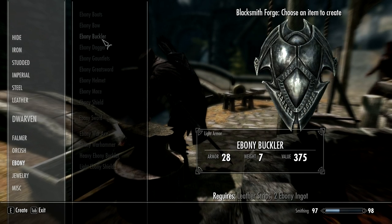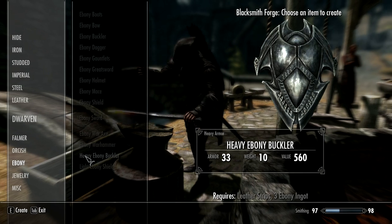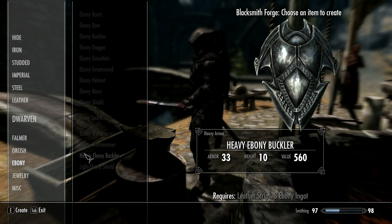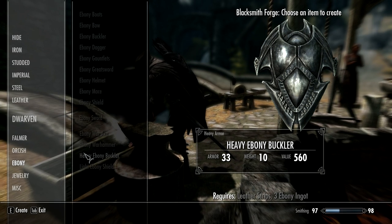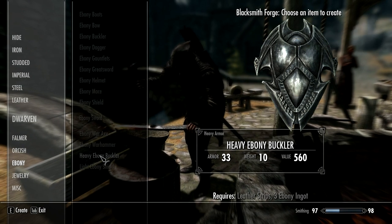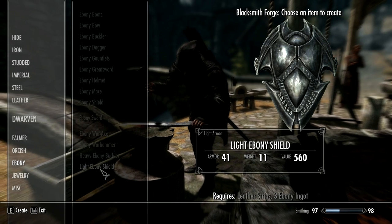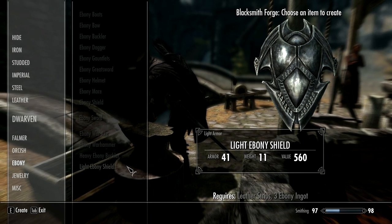My personal favourite is the Ebony Buckler, which looks brilliant — and of course it's black, so it suits my cliché assassin. There's a heavy version if you like the Buckler shield but you're a heavy armor user as well. You can also create the light Ebony shield, which is the same size as the Ebony shield but not quite as thick, so it's lighter with a lower armor rating.